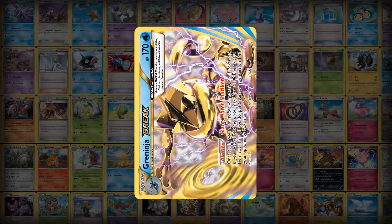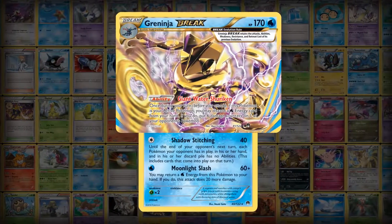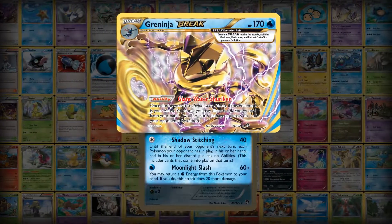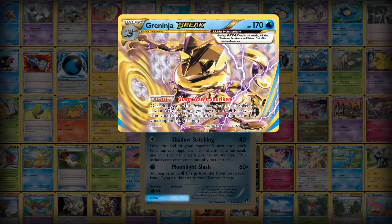Break evolution is just like regular evolution, but the Pokémon Break is placed horizontally on top of the Pokémon. It retains the attacks, abilities, weakness, resistance, and retreat cost of its previous evolution.